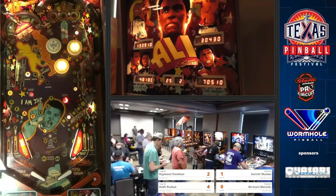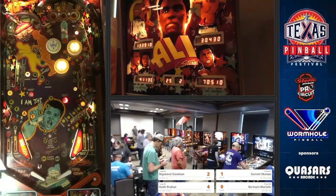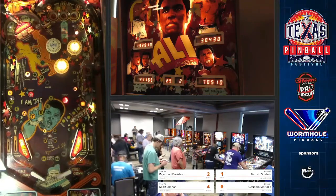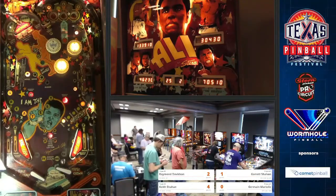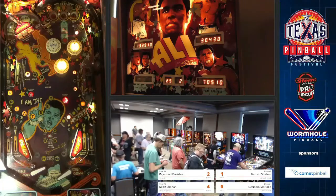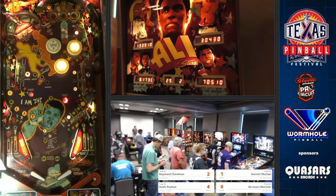He wasn't able to get any more targets there — he just doesn't want to backhand that far to the left. He realized that and decided to try and switch to collect bonus for ball transfer. Couldn't quite grab it at the tip — because he wants the ball on the right flipper now. What happened to our signal? There we go.